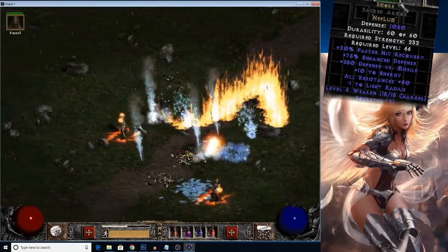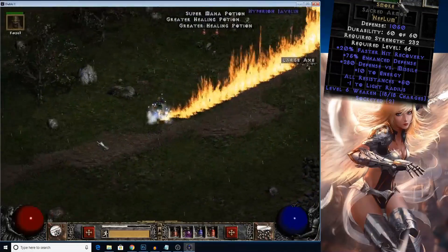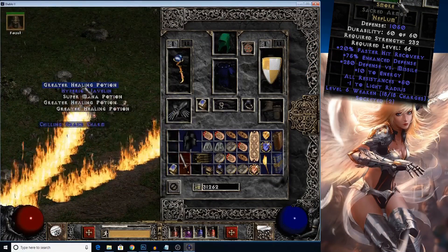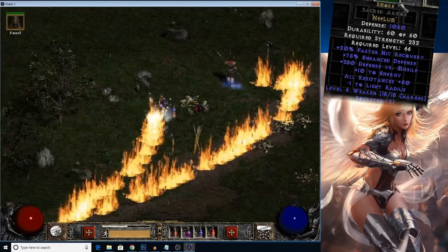Smoke is a great body armor if you're suffering when it comes to resistances. It gives a ton of defense and a whopping 50 all res, and some other useful mods. All it takes is a Neph Lum, so it's cheap.